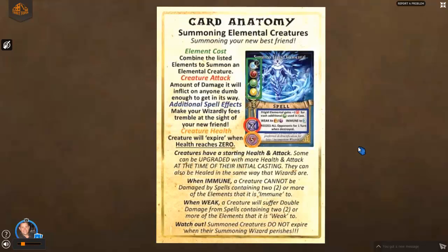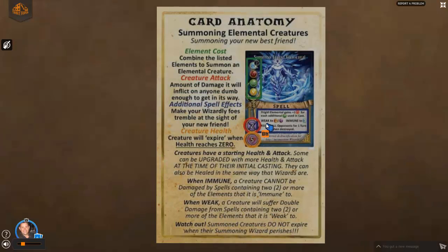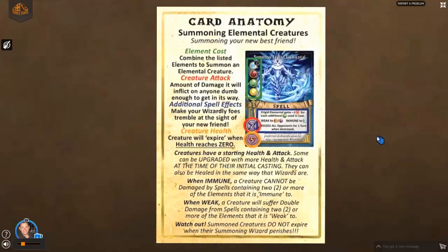Summoned creatures have a starting health and attack that can be increased in some cases. When immune, they can't be damaged at all by that element. When weak, the spell must contain two or more of the element it's weak to in order to trigger double damage. Importantly, summoned creatures do not expire when the summoning wizard perishes — if you cast this creature and die on the battlefield, your creature continues and you can still control it to win the game for you. So if you're getting close to the end and you might have a spell that could put you over the edge, you might want to go with the summon elemental.